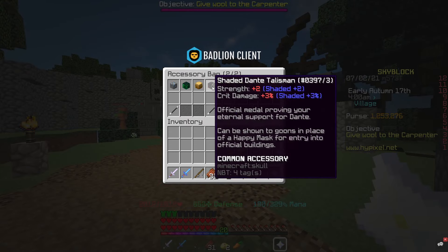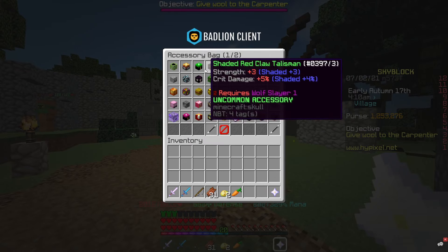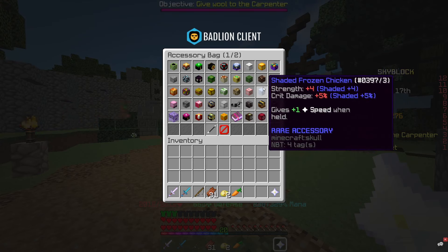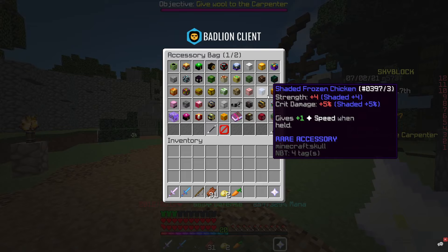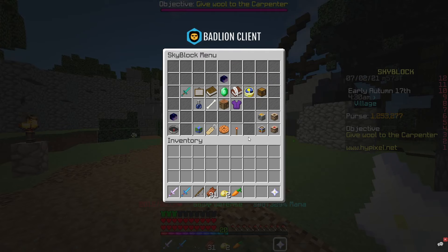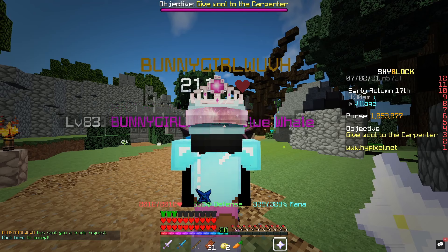For anyone wondering, there are a lot of things that contribute to dealing damage. If I go over to my accessory bag, these are the accessories I have — they're all reforged to Shading. That is pretty much not the optimal reforge for damaging, but it's the general best optimization for actual damage. I don't have all the talismans and only one of them is Reforged and Recombobulated, because I got it as pretty much a gift.